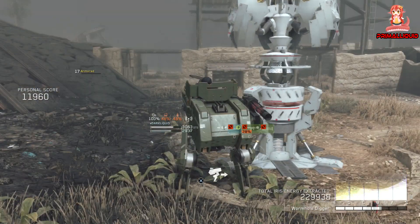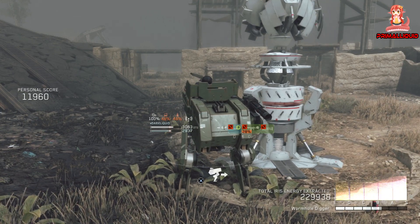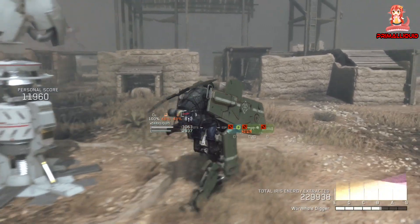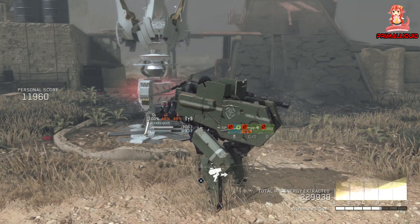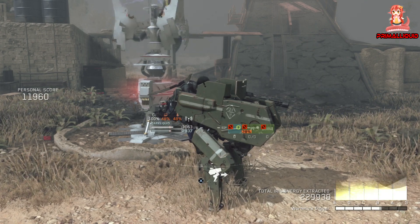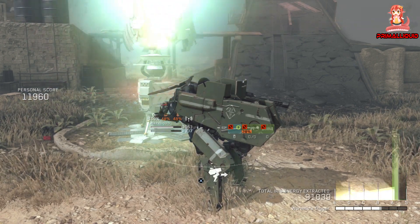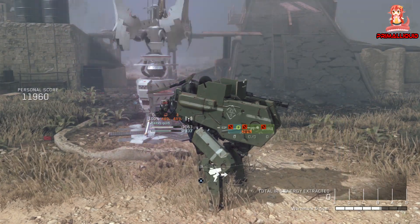And there you have it guys — an easy S rank. This can be done on any map solo on any difficulty. As long as you make sure to actually grab the Iris Energy on hard mode missions, you're going to get S ranks every time. You don't need the Iris Energy on easy and normal modes — you can just boost the extractor on them to get the S rank. I hope you guys enjoyed the video; if you did, hit that like button, leave a comment, and let me know down below what your favourite thing is in Metal Gear Survive so far. Thanks for watching, and I'll see you later.